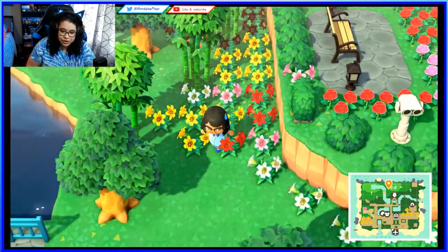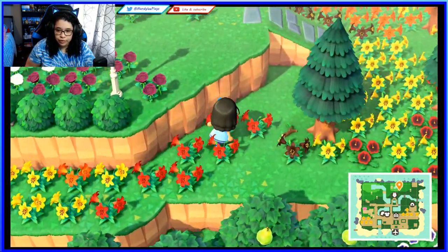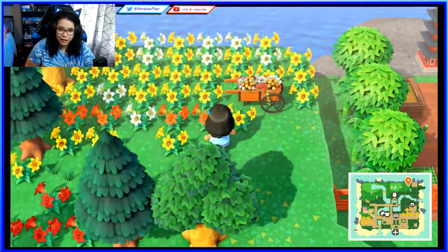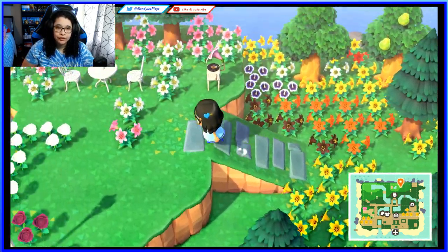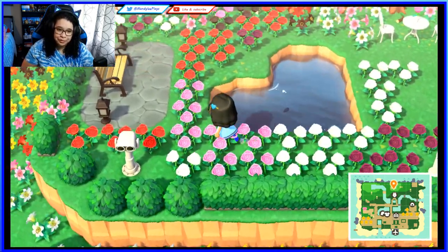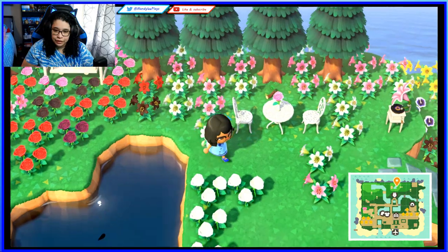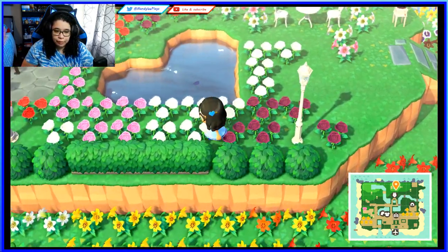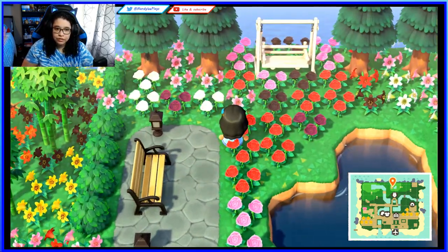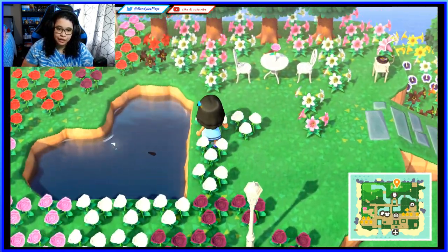Towards the back of the museum we have more flowers — I really do have a lot. Up here is a little park area. There used to be fewer flowers but things got overgrown. It still has a bench, a light post, a little sightseeing thing, another bench — it's a little romantic spot. It even has a heart pond in the middle.